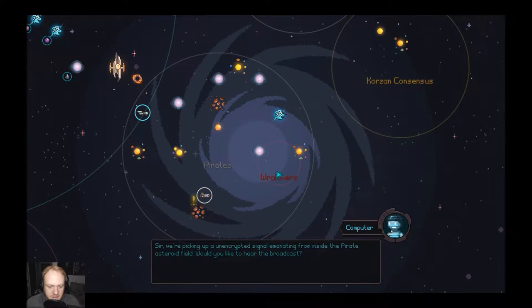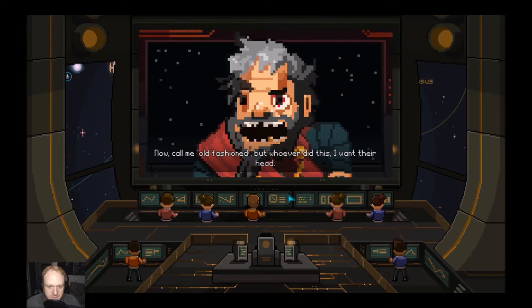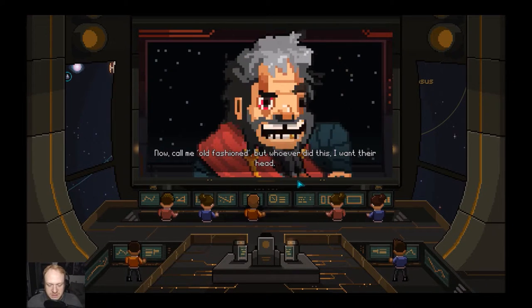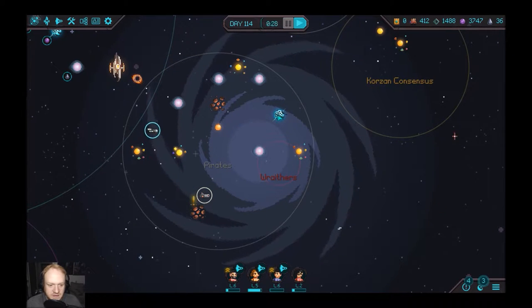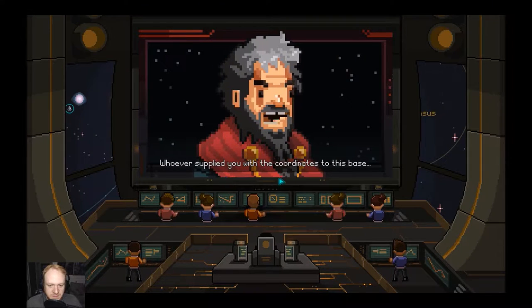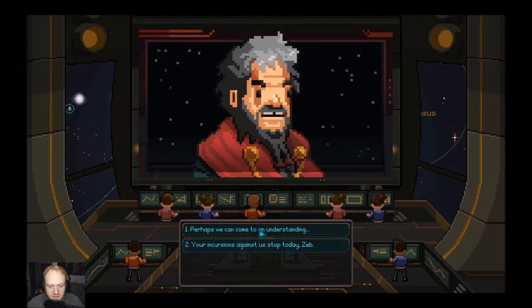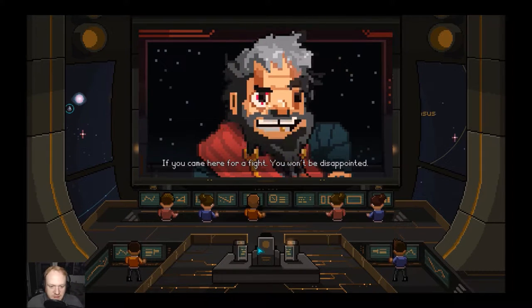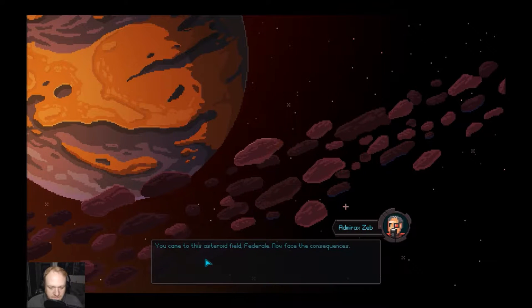"I think otherwise." "Sir, we're picking up an encrypted signal emanating from inside the pirate's asteroid field. Would you like to hear the broadcast?" The pirate broadcast: "Don't let the Federation gain the coordinates to this base. Whoever did this — I want their head, literally in front of me." It seems the hypercast was cut short. Then: "Whoever supplied you with the coordinates to this base, I'll need to make an example of them. You're a small, unimpressive fleet. Perhaps we can come to an understanding. Your incursion against us stops today, Zeb. If you came here for a fight, you won't be disappointed. I hope you didn't grow too attached to this fleet — you won't have it for much longer. You came to the asteroid field, Federal. Face the consequences."